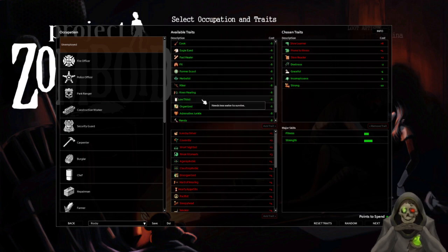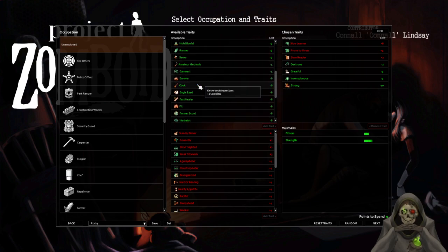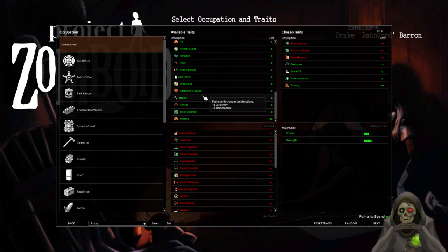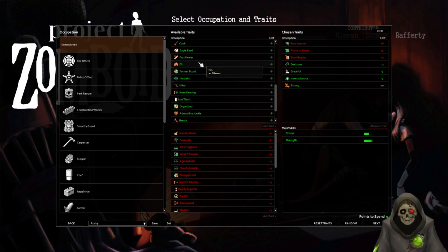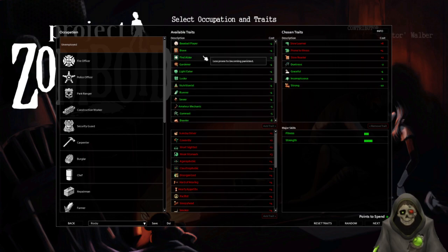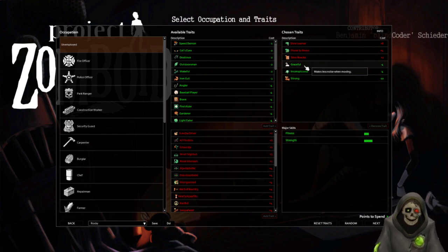Or was it Fast Reader? I can't find Fast Reader in the list — former scout, herbalist, fast healer, cook, brawl, gymnastic, business, lucky, light eater, first aider. Am I just blind? I don't know if Dextrous is very helpful; we might get rid of it.